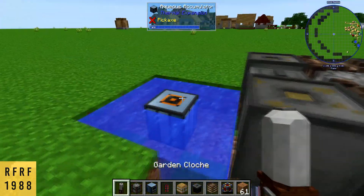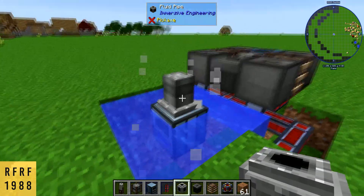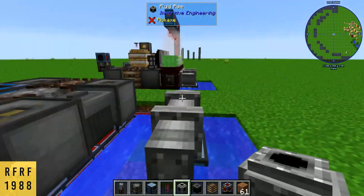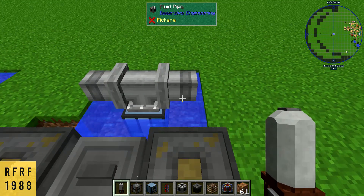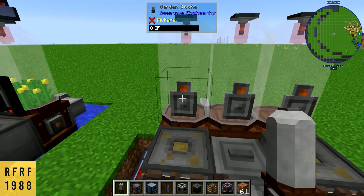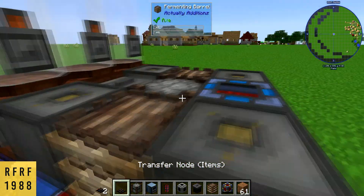Next we want our Garden Cloches from Immersive Engineering, but first let's put down our pipes. You have to do it at the edge right there. Now we want to place our Garden Cloches and make sure that when you place these, this part is facing towards the oil generators.